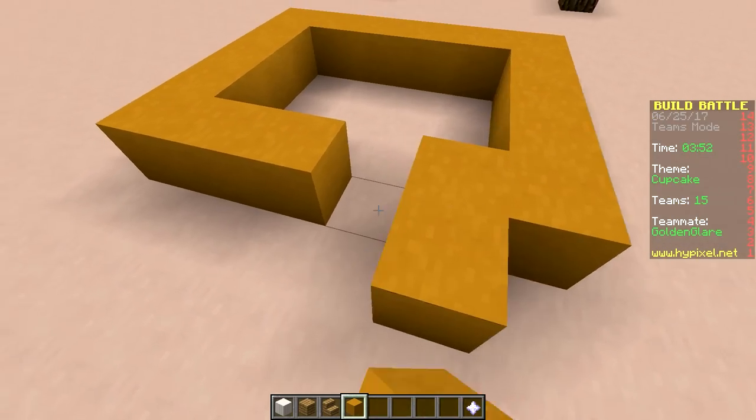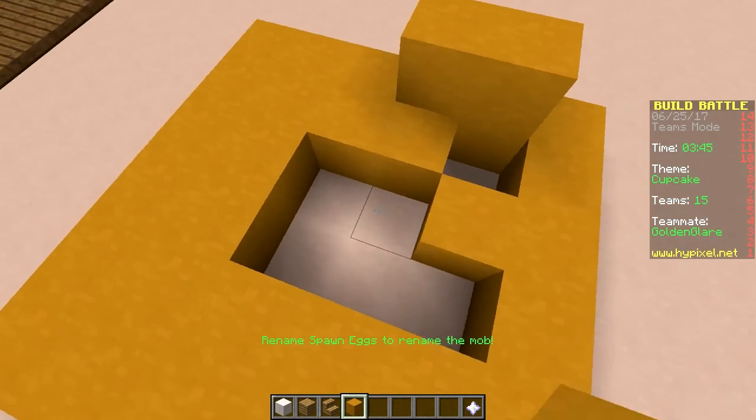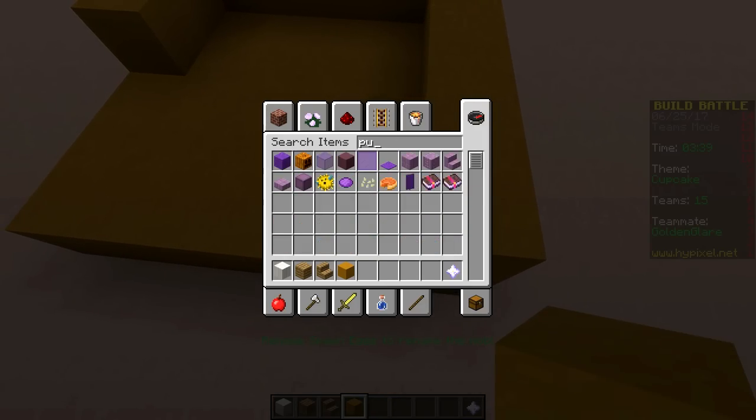Let's build one on the floor super quickly, so we at least get some points here — because Gold is building a very tiny table for giant cupcakes, which is quite odd.